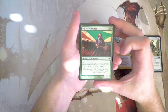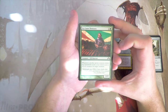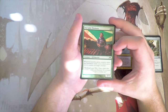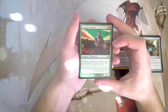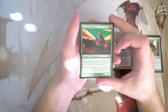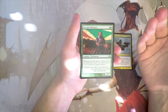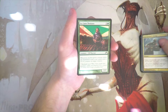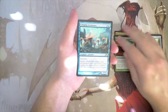Ivy Lane Denizen — a 2/3 for three and a green. Whenever another creature enters the battlefield under your control, put a +1/+1 counter on target creature. This is fantastic — sort of like the Evolve mechanic, which is another mechanic in this set. It does really well with the Simic guild. It's pretty powerful; you'll be able to throw +1/+1 counters on a bunch of stuff if this lives. It does take a little bit of setup time, so it's a back-and-forth. I'm not 100% sure on that one.